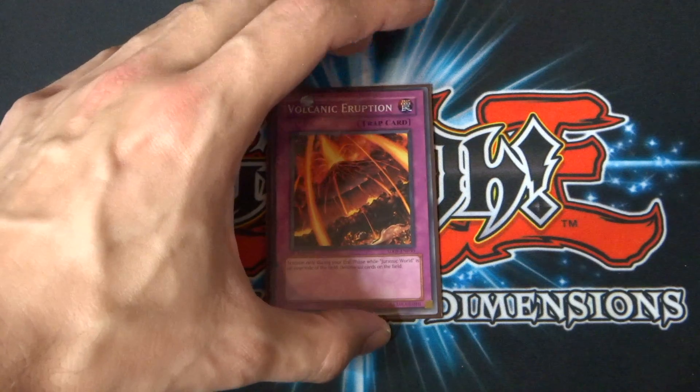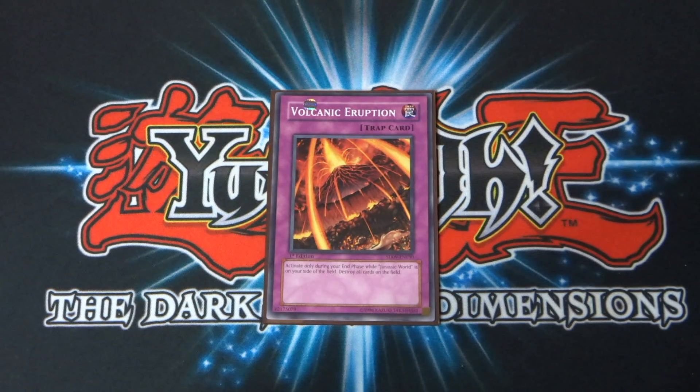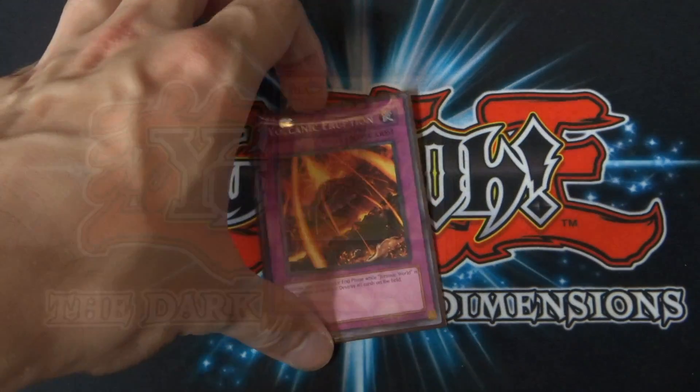The final card I run in his deck is a copy of Volcanic Eruption. Whether he played this or not, this card is definitely going to help his deck and it's very dinosaur-themed, so I'm sure Rex Raptor would have run it. You activate it only during your end phase while Jurassic World is on your side of the field. Destroy all cards on the field — it's basically a field cleaner for Rex Raptor.